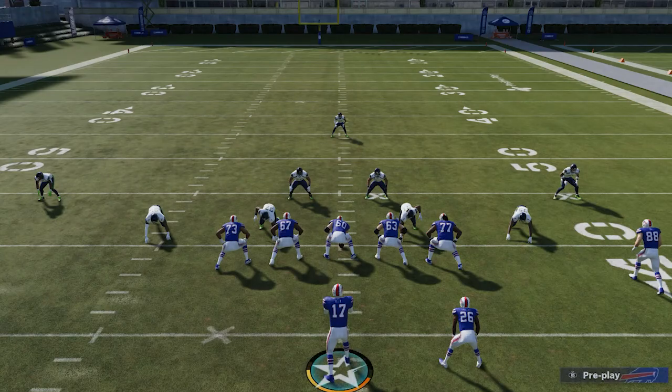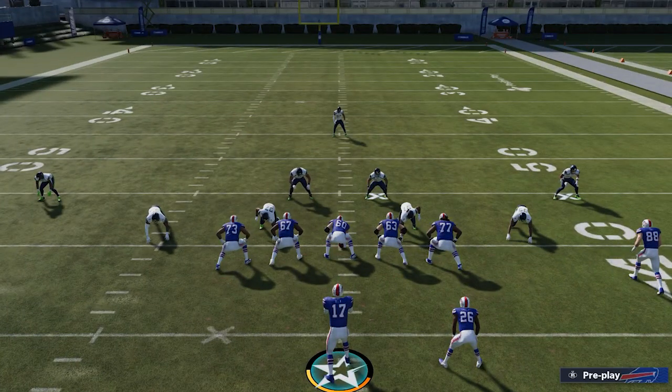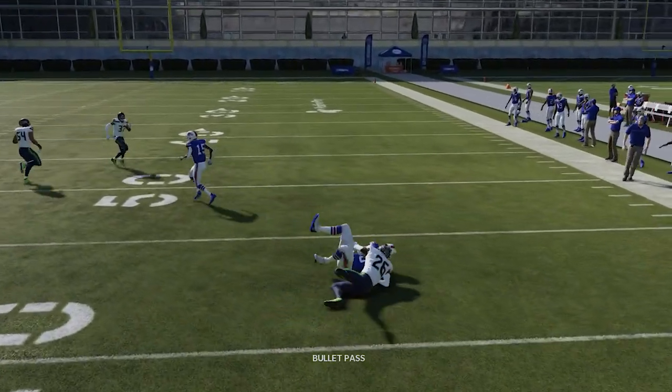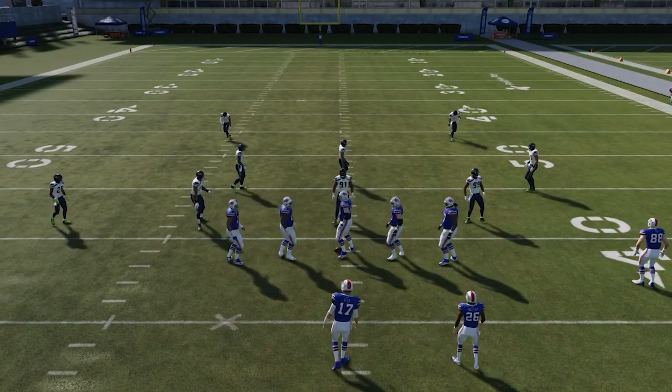This is pretty crazy because it doesn't matter if he's in hard flats, cloud flats, or purples — it doesn't matter. He can be manned up in press and it still won't work. Run it one more time — you see it, we hit the bubble and gain a few yards, though the corner shed the block. Now let me show you what it looks like against a press man-to-man.